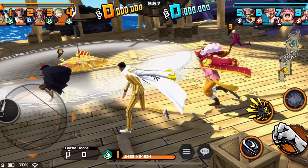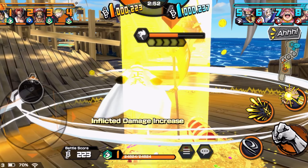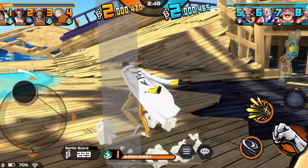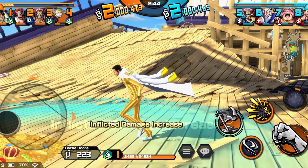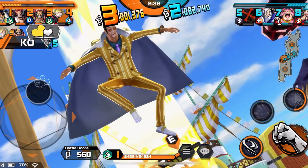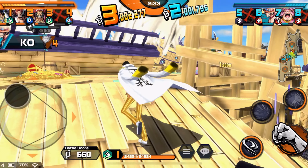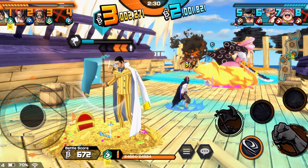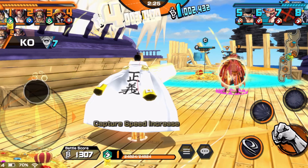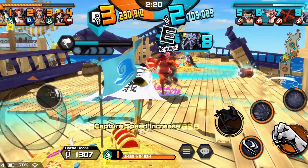Game three — my squad is using blue attacker Shanks and old Roger. I don't know if it's the best lineup, but we're gonna try our best with Kizaru doing runner things. Look at that teleport across the map — usually it takes like eight seconds to cross the map, but with Kizaru it's just one second.